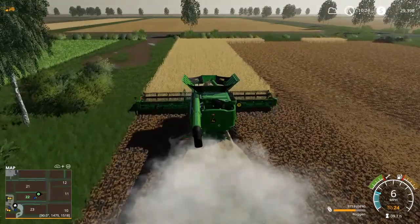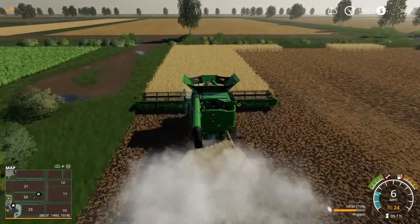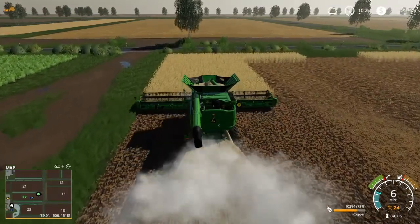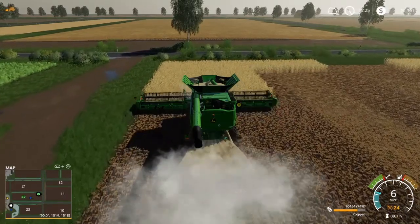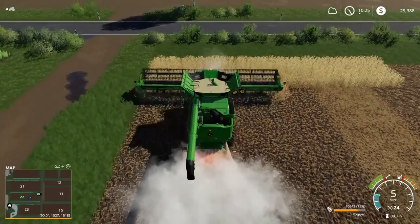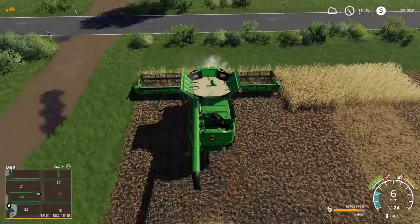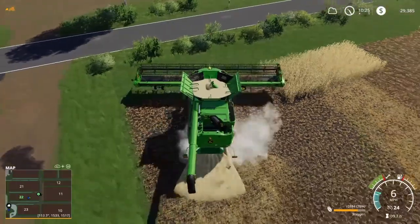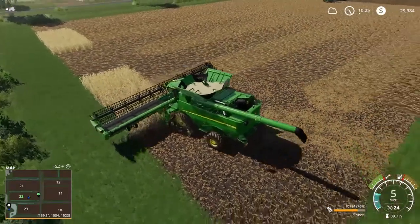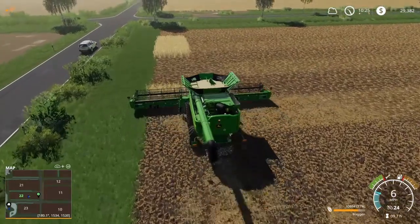We got it about 12 episodes ago and we already have almost 10 hours on it — we've been doing a good bit of harvesting. I'd like to upgrade it to the one that holds 22,000 liters instead of 14,000 liters, which would be really helpful on bigger fields. It would be a lot more helpful so I don't have to unload as much. Maybe it kept turning back on because I had it turned on when I lifted it.